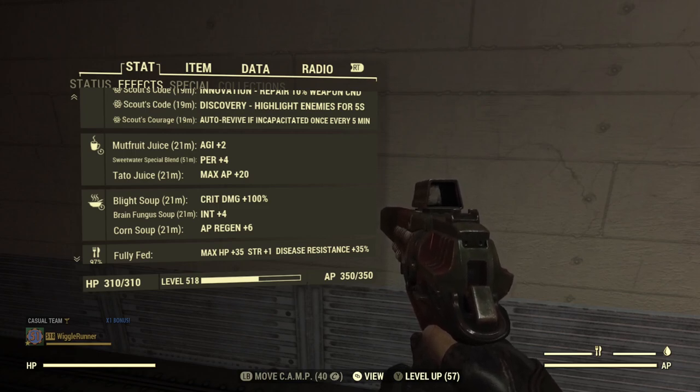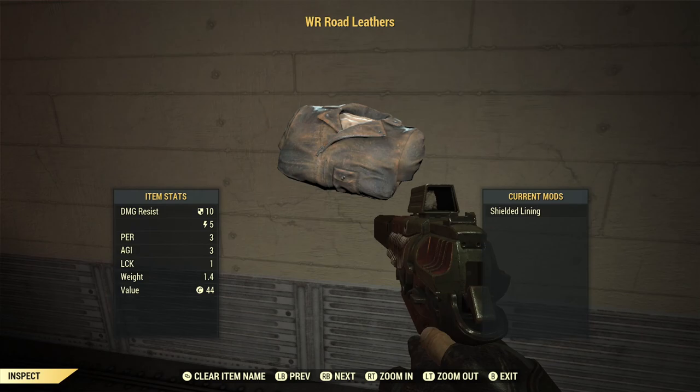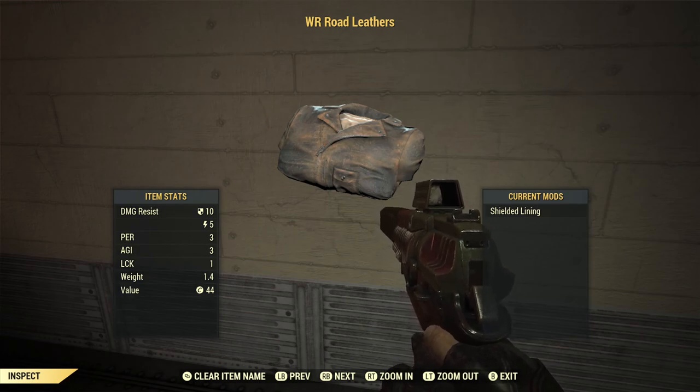Brain Fungus Soup gives extra Intelligence which helps level up faster. As far as gear goes, I'm using the shielded lining for the raider leathers — it used to be really rare, but with the Mutated Party Packs it's slowly becoming more common, so even if you don't have it you probably know someone who does. I strongly recommend it for any stealth critical character because you get extra Perception, Agility, and Luck, and all of those benefit stealth critical builds.